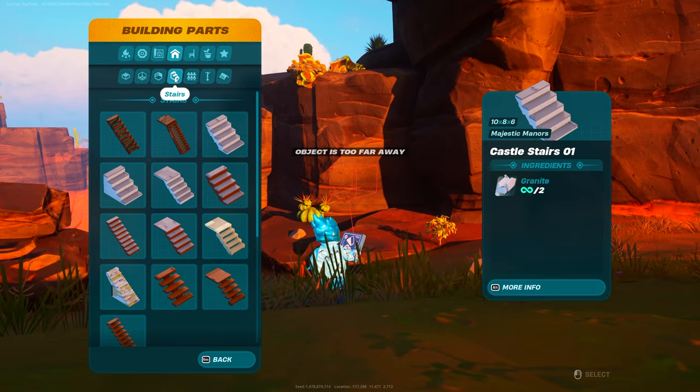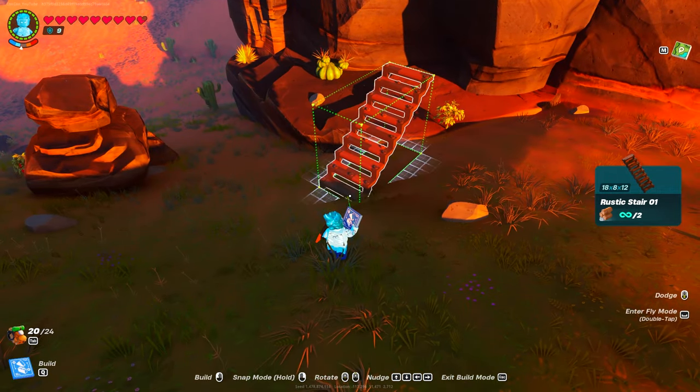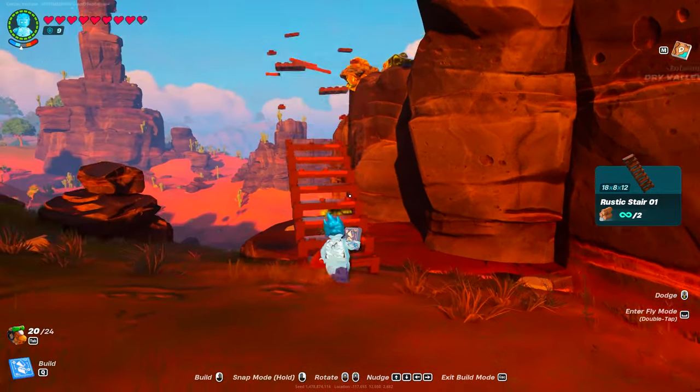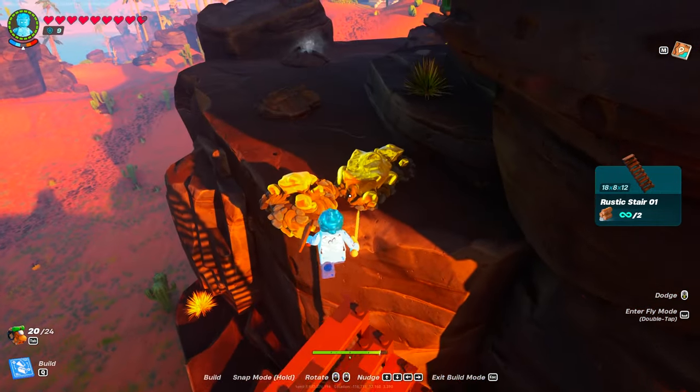Open up your stairs, go to building parts, go to stairs, and build the first rustic stair 01. You're just going to build your way up there — place like this, continue it like this, continue it like this, and then try to make the jump up.